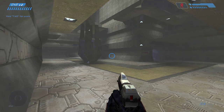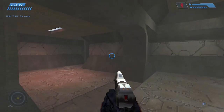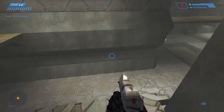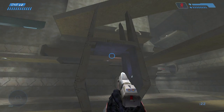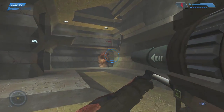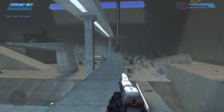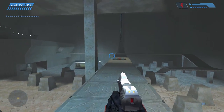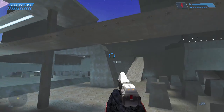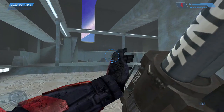Now, there's a very crucial thing you can do in CE — actually pick up power weapons through map geometry. On Prisoner, you'll probably see a lot of people go the typical route to grab the rocket launcher, but you can just jump, hold down your weapon pickup, and pick it up through the geometry of the map. You can also do this with health packs and various other items. Same thing on Hang Em High — never walk on that catwalk, it's a death trap. Just jump on the pedestal, pick up the rockets underneath the catwalk, and you'll be slaying in no time.